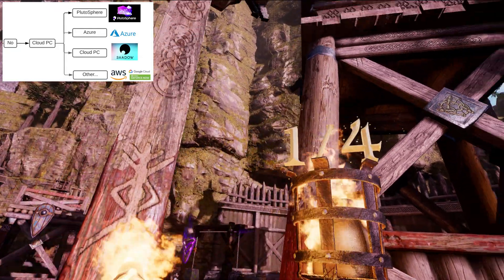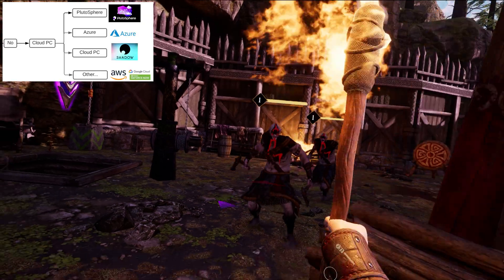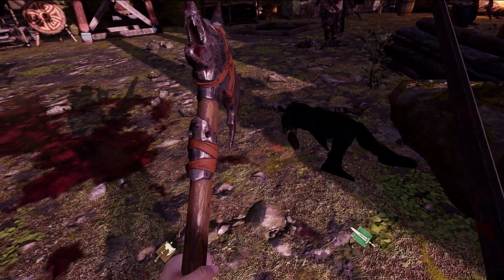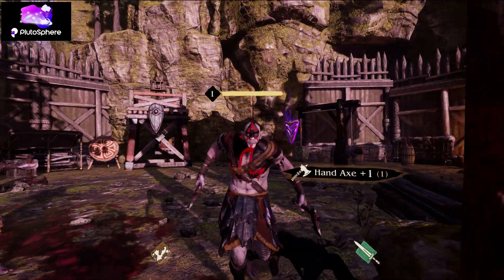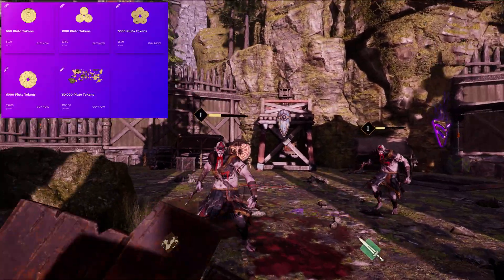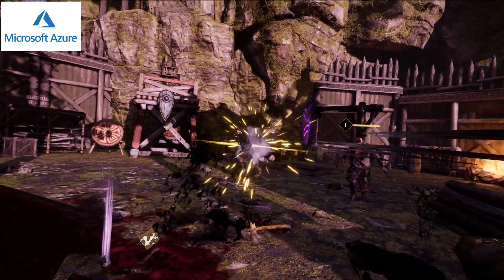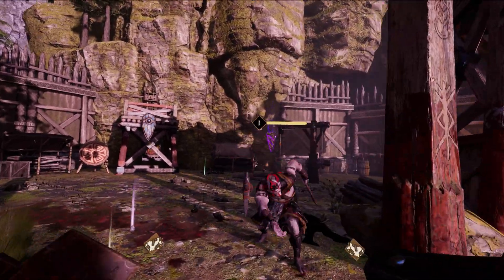If you don't have a gaming PC, pretty much your only option is to rent a cloud PC. It involves paying for a computer in the cloud and then streaming to your Quest 2. There are many services to do this. Plutosphere involves buying tokens and paying by the hour, and is very easy to set up. Azure involves renting a computer from Microsoft's cloud service — if you have a student email, you can rent a powerful computer on a free trial.